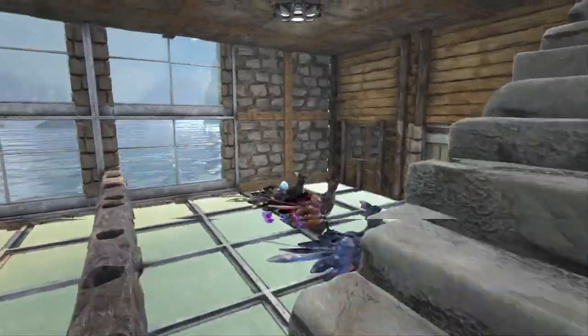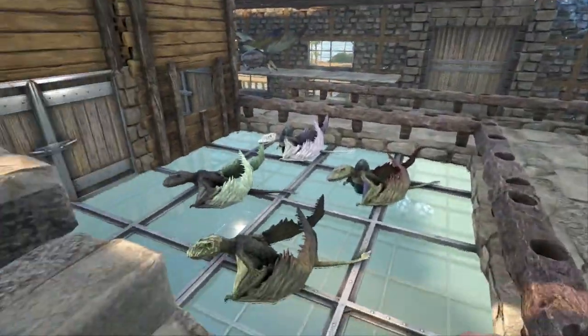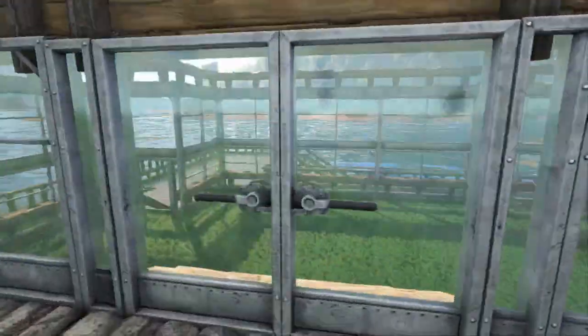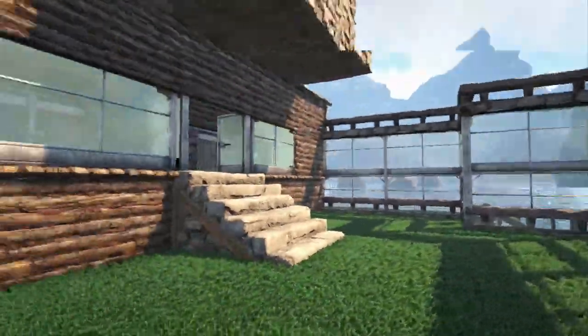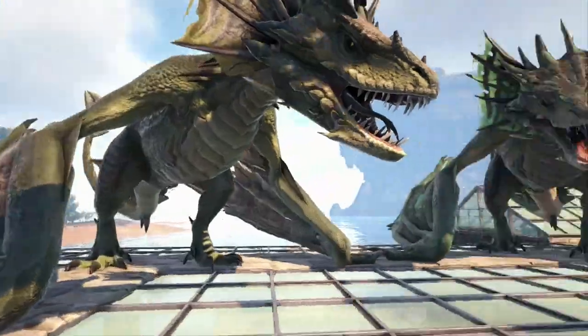Heading up the stairs, you can see I have a bunch more pens — Archaeopteryx, Dimorphodons, Featherlights — and then there's a hallway that takes us out to that hatching pad I was just describing. Going all the way up the stairs, there's an area for your Argies, and outside there's an area for all of our large flyers, all the way up to the Quetzals and the Wyverns.